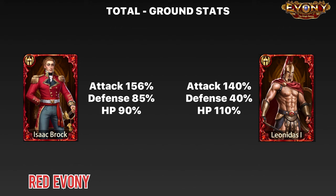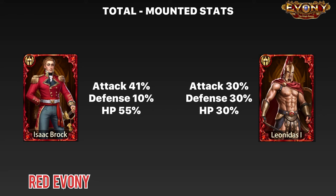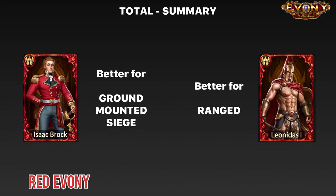Now let's look at the spread for the other troop types. For ranged troops, Leonidas is a bit better, having much better ranged attack than Isaac. Isaac also gets defense and HP, but for ranged troops, attack is the main stat you want, so Leonidas is a bit better there. For mounted troops, with the exception of defense, Isaac is better for in-city mounted troops. And then for siege, Leonidas doesn't have any stats, so Isaac clearly wins this one. So we have Leonidas being better for ranged, while Isaac is better for siege, mounted, and ground.